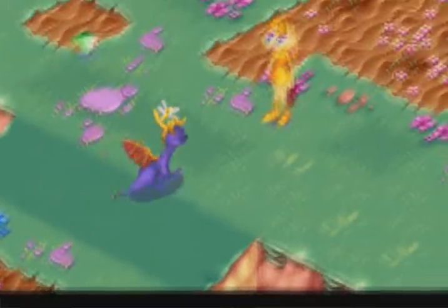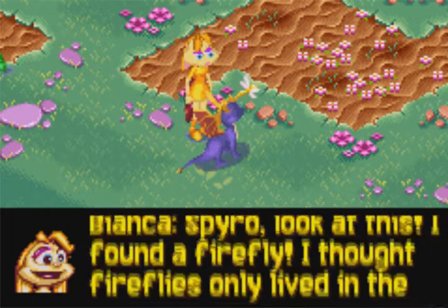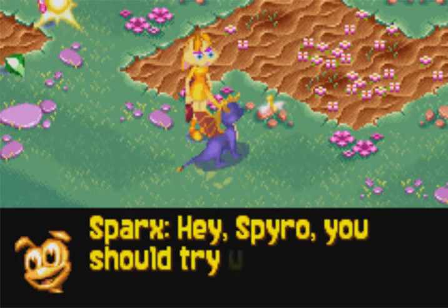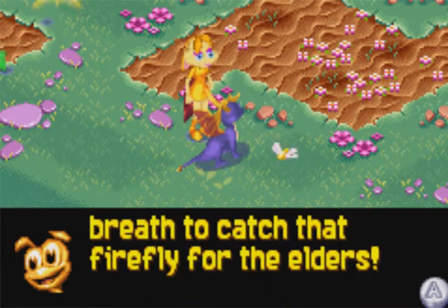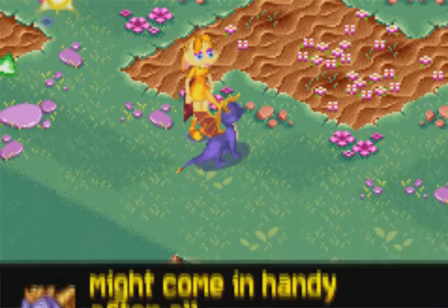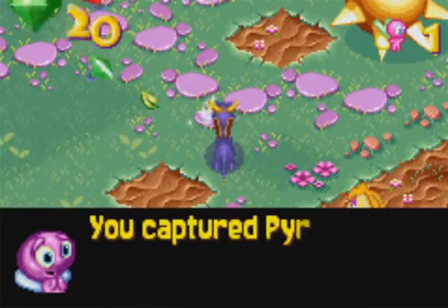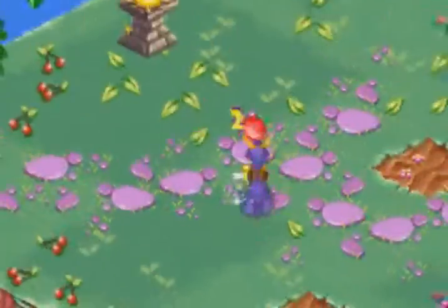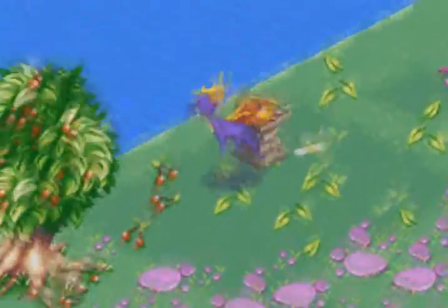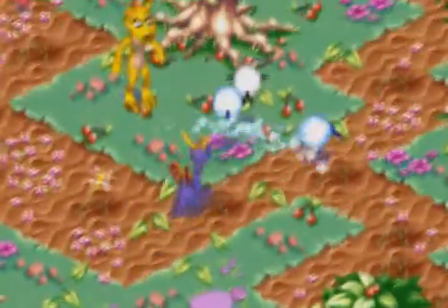Shamrock Isle requires three fairies. Spyro, look at this — I found a firefly! I thought fireflies only lived in the dragon world. How did it get here? It's hot! You should try using your icy breath to catch that firefly for the elders! Good idea, Sparks! It looks like this ice breath might come in handy after all! Can't freeze your friends, by the way. So to collect a firefly, you obviously have to freeze it. Captured Pyro — that sounds like the name of an American Gladiator. There's that dais we saw earlier; can't do anything with it apparently, but maybe we can later on.